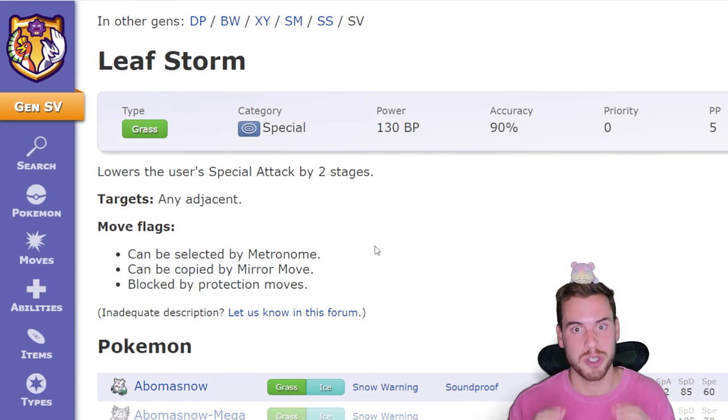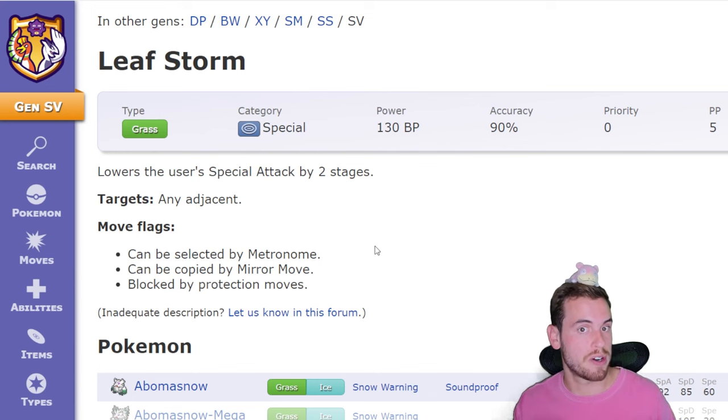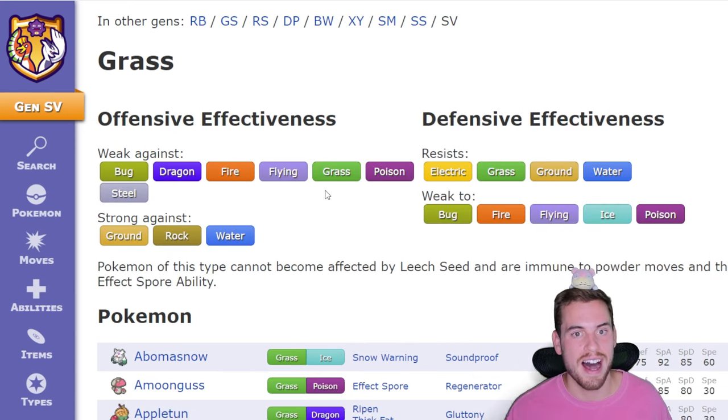Serperior can make the most use out of the Contrary ability with the move Leaf Storm. It hits like a ton of bricks and it normally harshly lowers the user's Special Attack by two stages, but for Contrary Serperior, that will raise its Special Attack by two stages. The damage is going to get out of hand fast unless you can remove the Contrary ability.